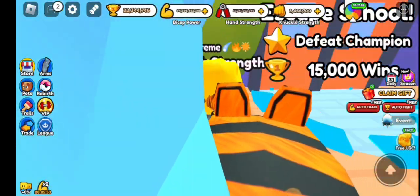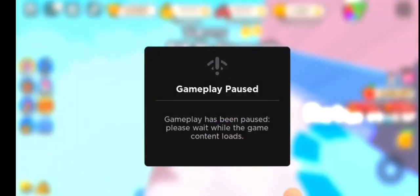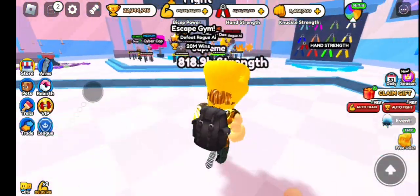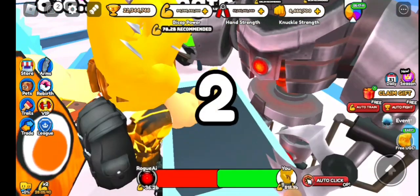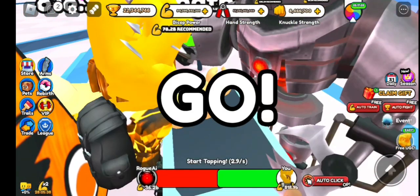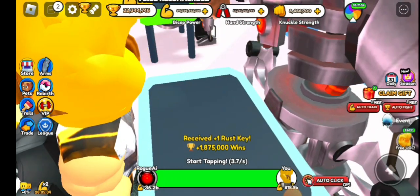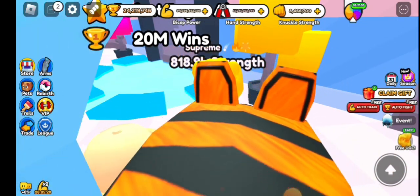The next thing you have to do is defeat Rogue AI in World 2. If you go over here, this is Rogue AI — the final boss of World 2. You need about 85 billion strength to beat him.